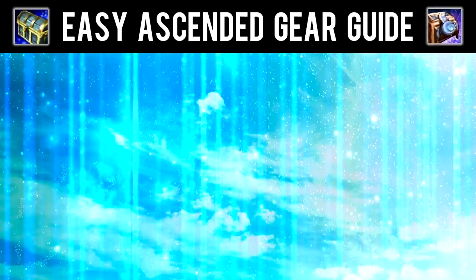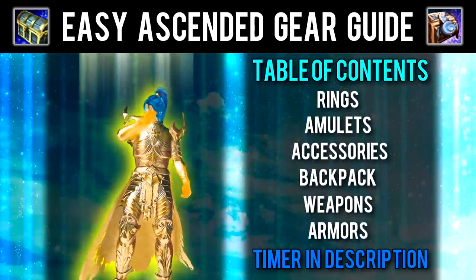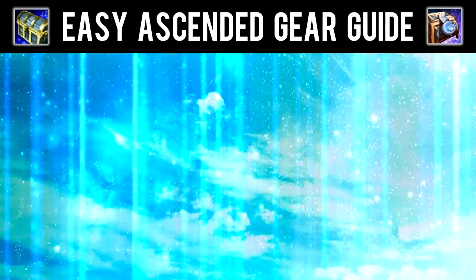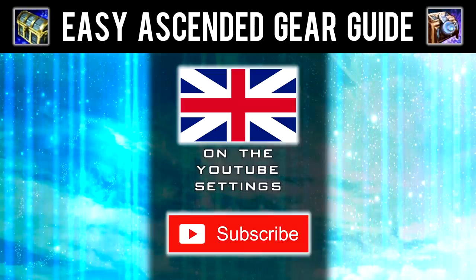Welcome to my easy ascended gear guide for Guild Wars 2. I will explain the cheapest and easiest way to get ascended rings, amulets, accessories, backpack, weapons and armors. A timer is available in the description. Feel free to activate English subtitles in the YouTube settings or to subscribe to my channel for more Guild Wars 2 content. Let's go!